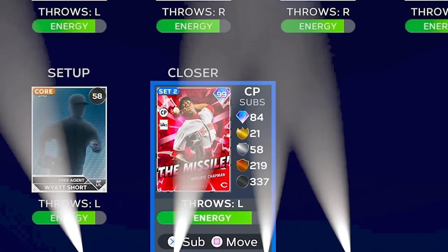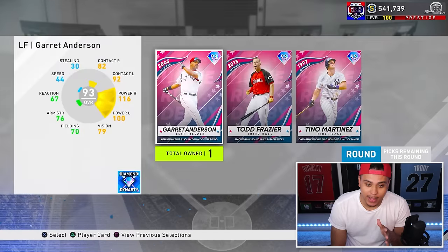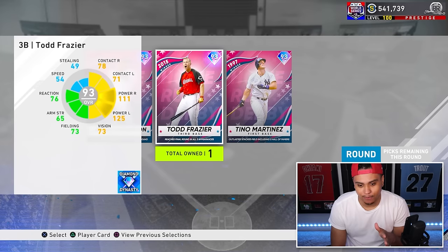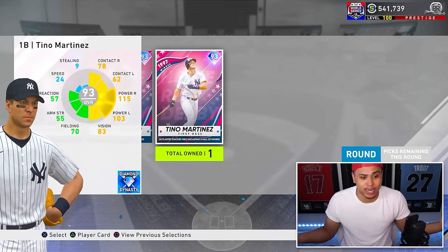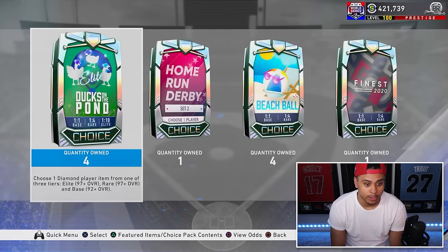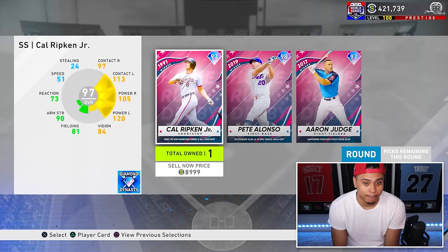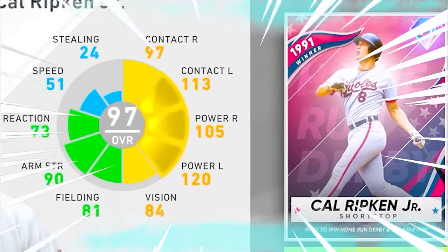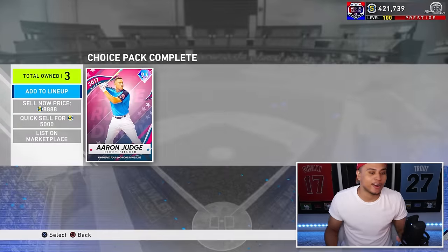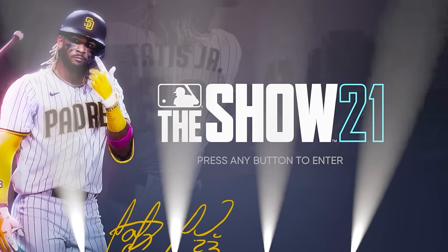That adds 99 Aroldis Chapman to the squad! I think we're gonna open this home run derby pack and we get a base round - but Garrett Anderson, Todd Frazier, and Tino Martinez aren't in the game anymore, they were removed. I'll just spend all my stubs until they give me a rare round. We get a rare round! Nothing gets Ripken but I don't like his swing - it's either Peter Lawns or Judge. I'm going Aaron Judge - add his 99 to the squad in right field.